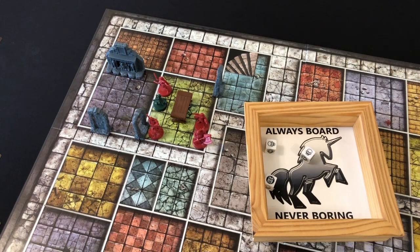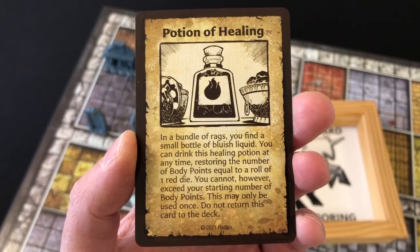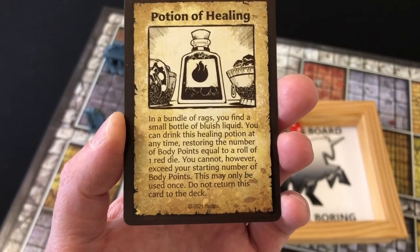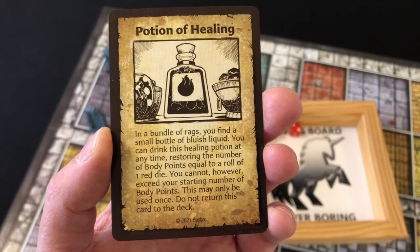The Barbarian has clearly brought his A-game today. The Dwarf rolls a twelve and we move around to attack the goblin rather than relying on the Elf. We squeeze in and roll two combat dice — a single hit, forcing the goblin to defend with one dice, and it cannot defend, so at last the Dwarf gets a kill. The Elf activates with a three — not enough to get out of the room — so we move one step closer and search the room for treasure. We draw the top treasure card and it is a potion of healing — a small bottle of bluish liquid you can drink at any time, restoring body points equal to a roll of one red die, up to your starting value.